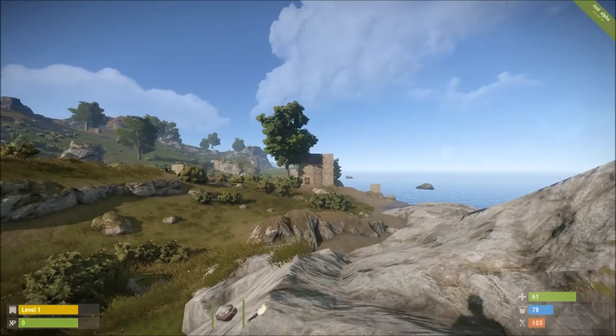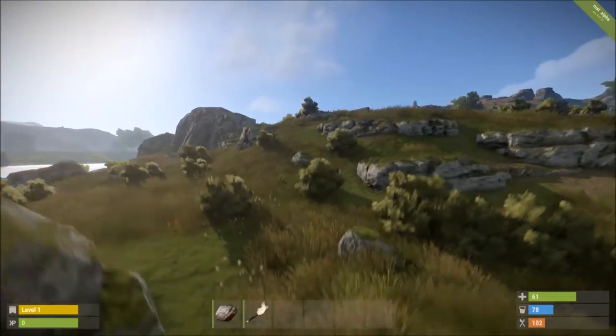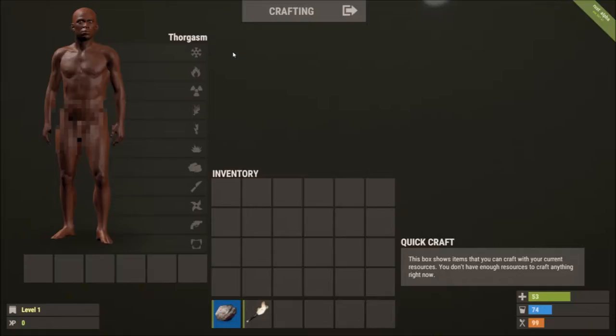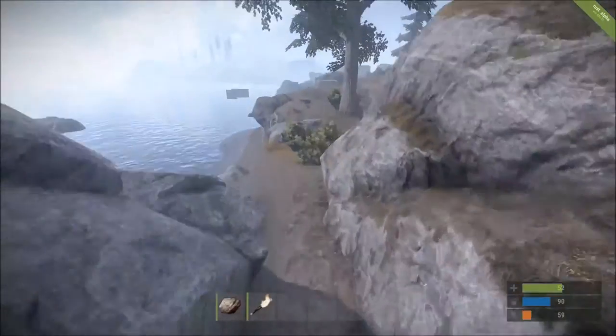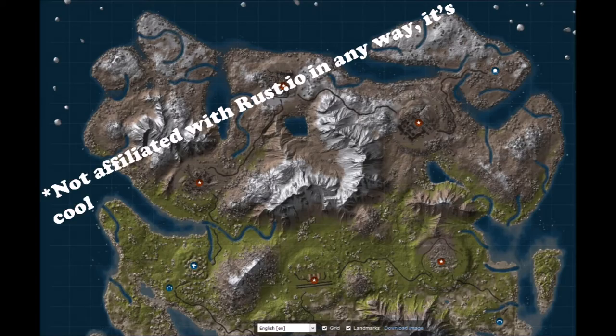So when you spawn in, the first thing that you should do is look around and take in this new beautiful world. Beautiful — just stinks of opportunity. Now you should have a look at your character, which is randomly generated and tied to your Steam ID. Look at this glorious bastard, it's going to be a great game. Now it's important to find out where exactly on the island you are. You can normally use a map service like Rust.io to find a map of the server you're on and identify any landmarks.